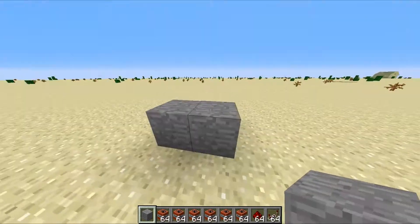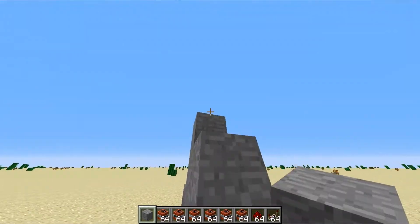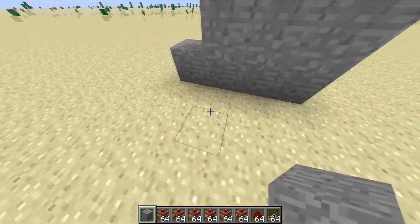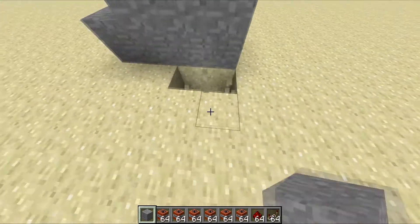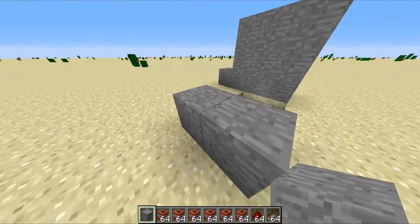First you want to start out by building a wall, so that the TNT doesn't go flying everywhere. You then need to build a small trench like that, a 2x3.